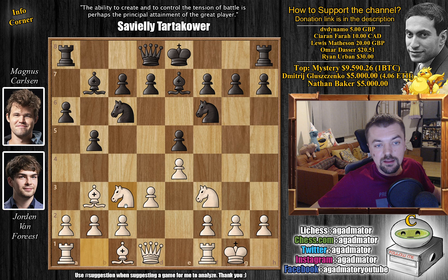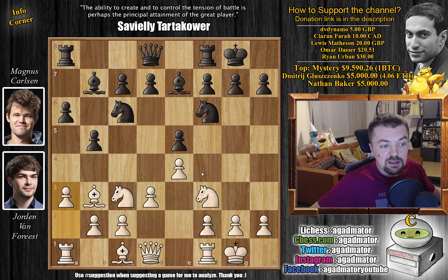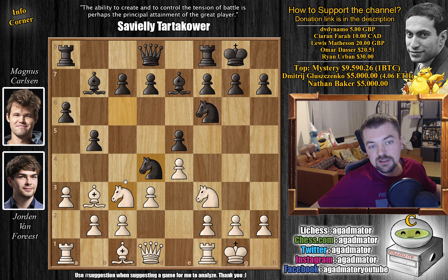And d3 by Van Forrest. We have bishop to e7 and knight to c3. We have castles and now a3 — all been seen before. We have knight to d4 now, offering a trade of knights and also attacking the bishop. This is the first moment where Van Forrest shows that he came very much prepared for this game, because Magnus already had this position against Fabiano Caruana in the 2016 Grand Chess Tour Rapid Tournament in Paris.